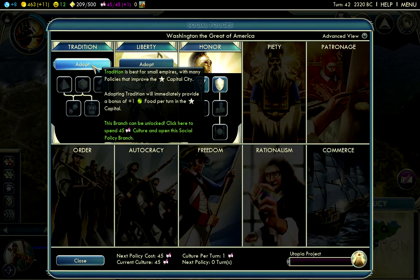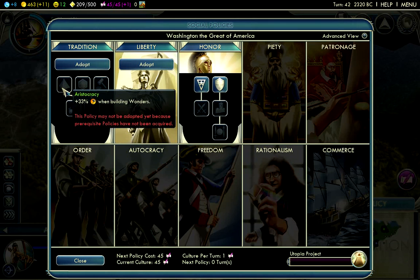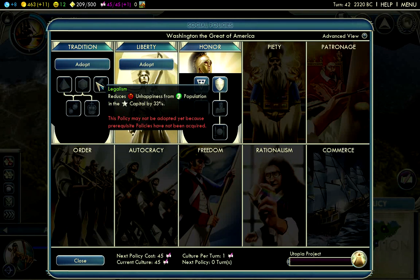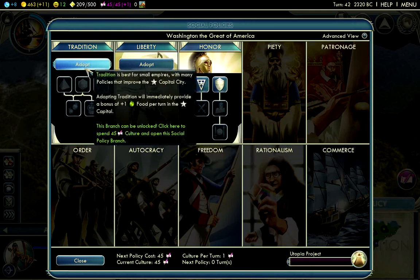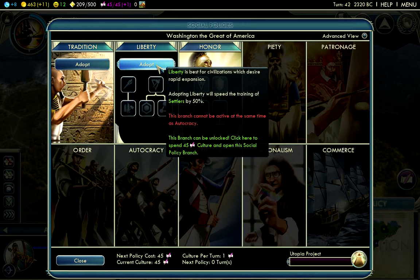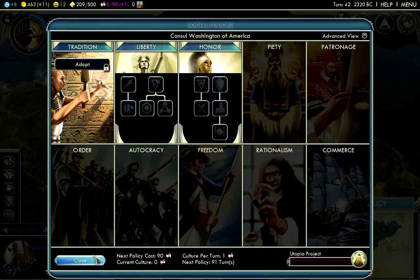I could go for Liberty and eventually Citizenship and Meritocracy. Or I could unlock Tradition, which gives bonus food in my capital. My capital is doing fine on food — it'll have two Fish resources nearby and my workers are improving it. I don't have Marble nearby, so stacking it with Aristocracy isn't an option. Oligarchy and Legalism might be interesting once the capital is bigger. But I think I'll just go for Liberty and then Citizenship and Meritocracy, which will help a lot.